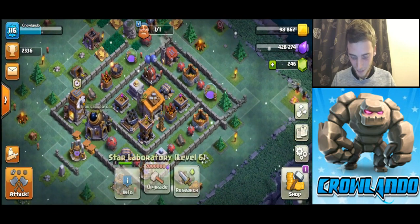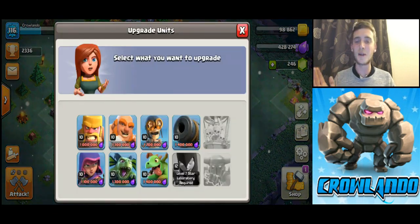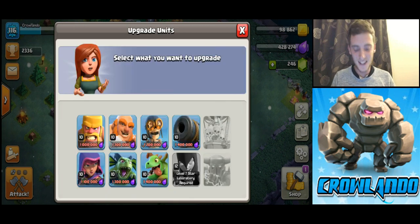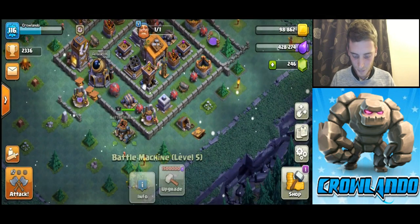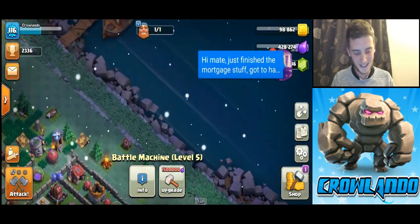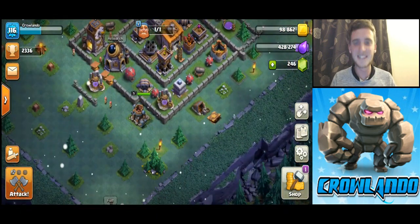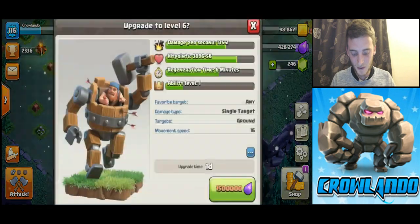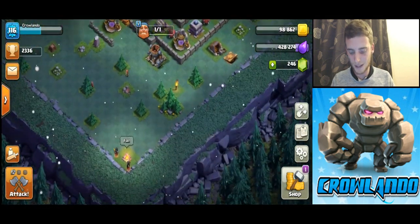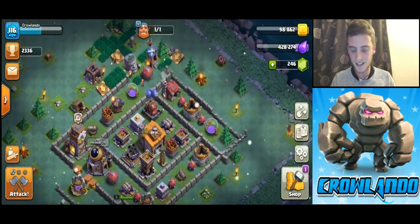I've now got the Night Witch to level 12 and it cost like 1.8 million elixir to get it there, so I've finally maxed that. I've also got a level 5 Battle Machine. I can upgrade it to level 6 but that's going to cost me about 1.5 million again — I think I'm going to do that next. Alright, let's go ahead and attack someone.